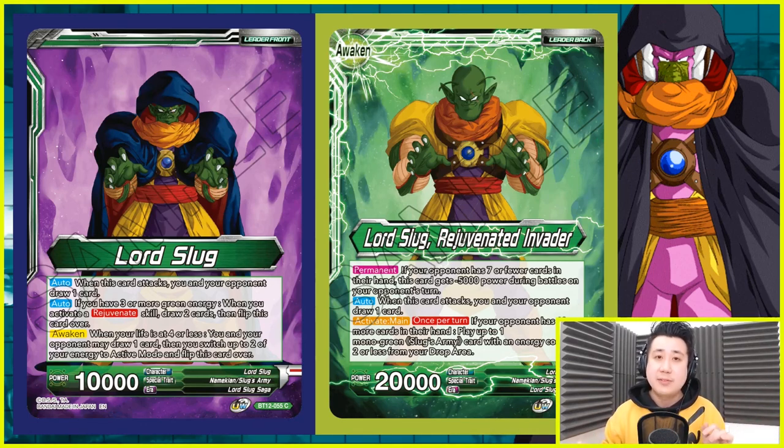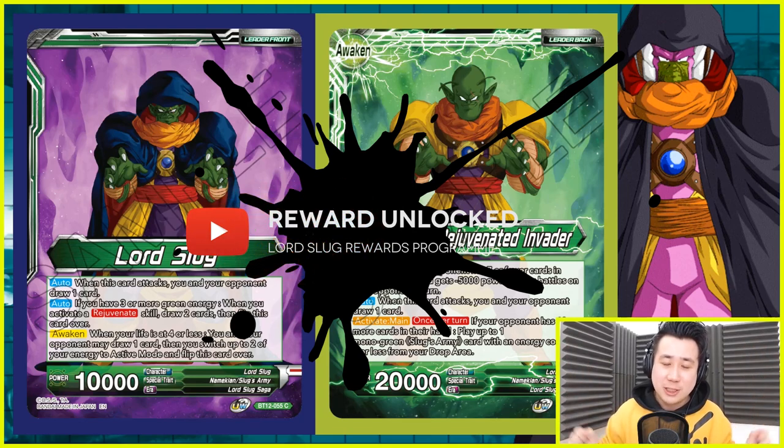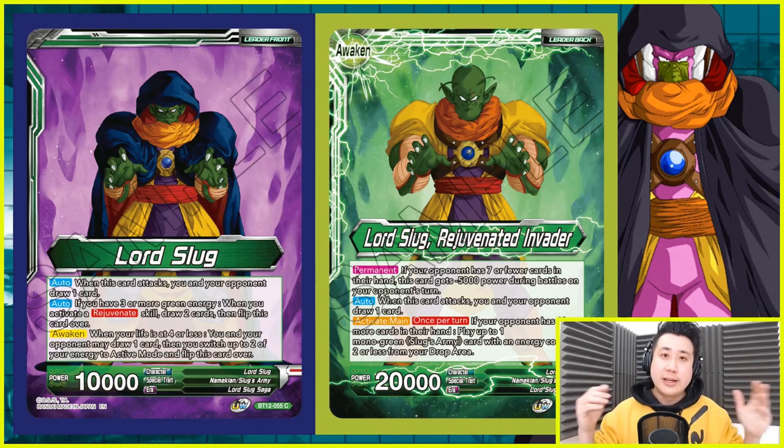There is a situation when you count 15k — that is when your opponent has seven or less life during their turn, it gets a minus 5k. When this card attacks, you and your opponent get to draw a card and activate main once per turn. This is where the mechanics of this deck come in. When your opponent has ten or more cards in their hand, you unlock a reward for yourself.